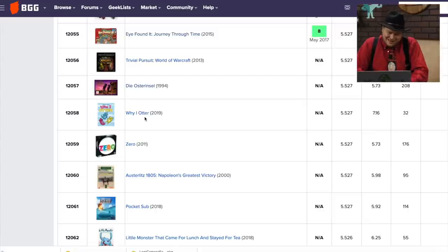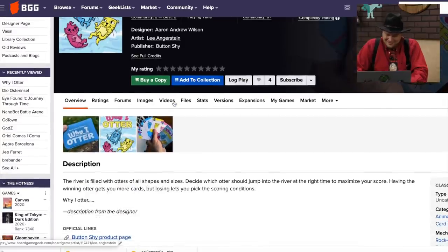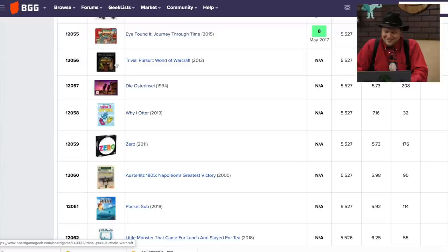Why I Otter — I just like the name of it. Jump into the river. Why I Otter. It's from Buttonshy. I've got to get that one just because of the name.